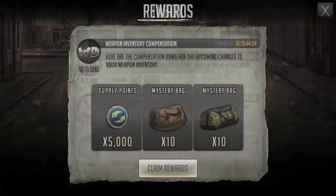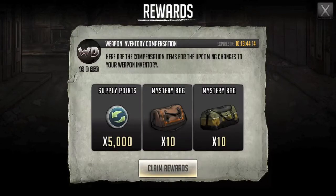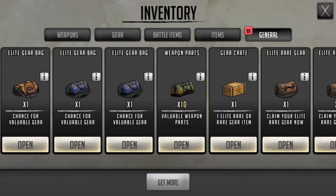So let's collect this stuff up real quick. This is just basic stuff, but the big one will be checking out these mystery bags to see if we can get lucky — some polishing kits, duct tape, silver paint, or etching acid. Let's claim those up and jump into the inventory and see how our luck is.